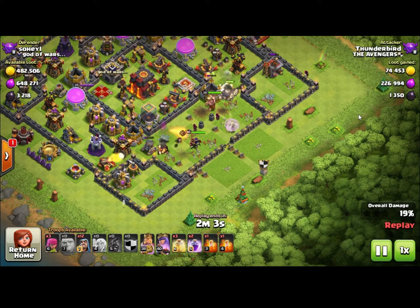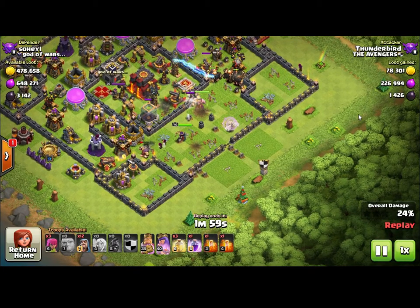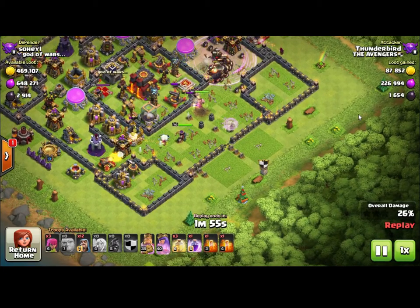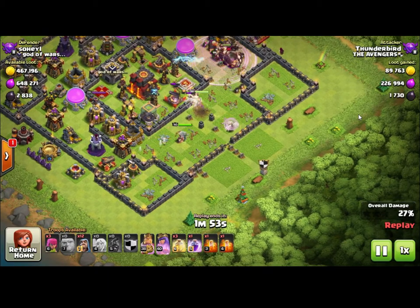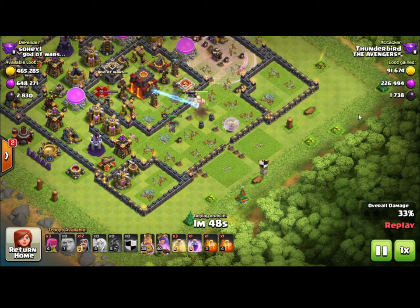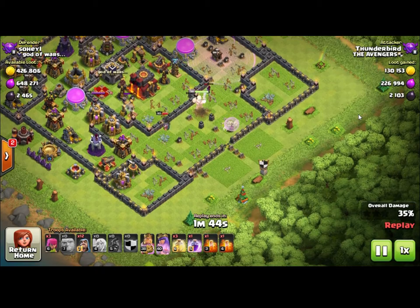Going back to how the queen walk works — all the defenses are targeting and shooting at the queen, the healers are keeping her alive, and because she has such long range she's able to eliminate all the defenses before they're actually able to target the healers. That's how the healers can survive the entire raid — that's the principle behind it.